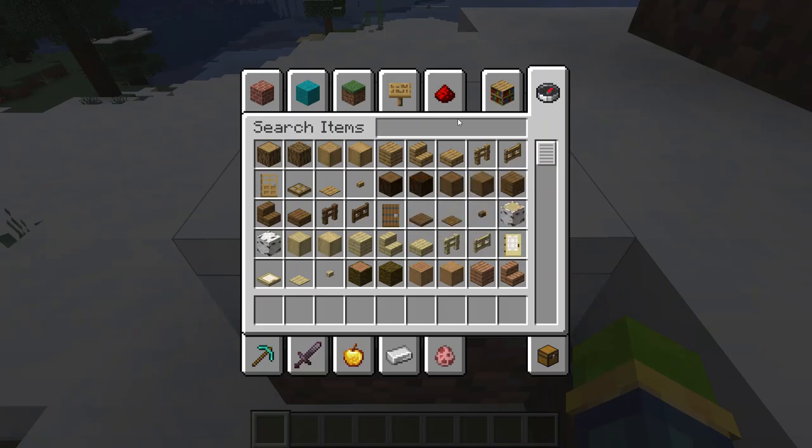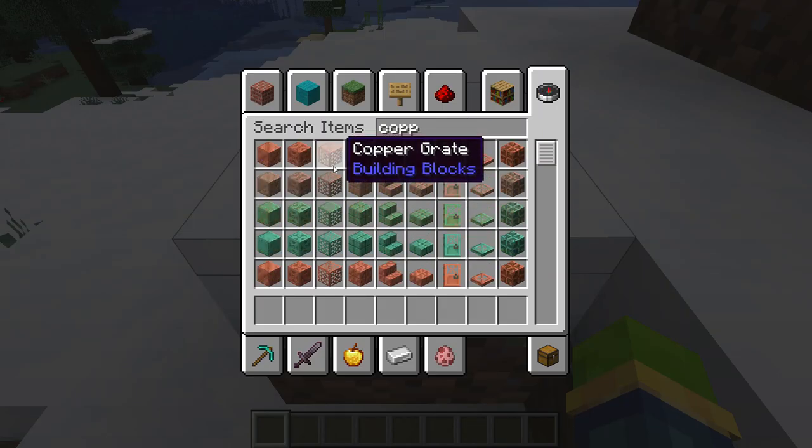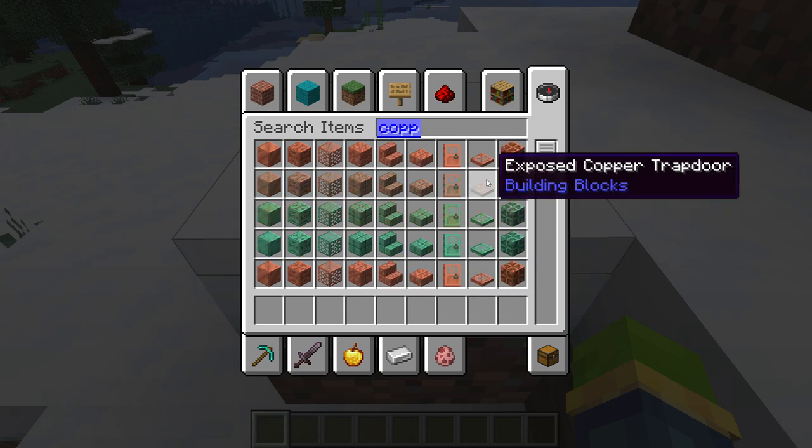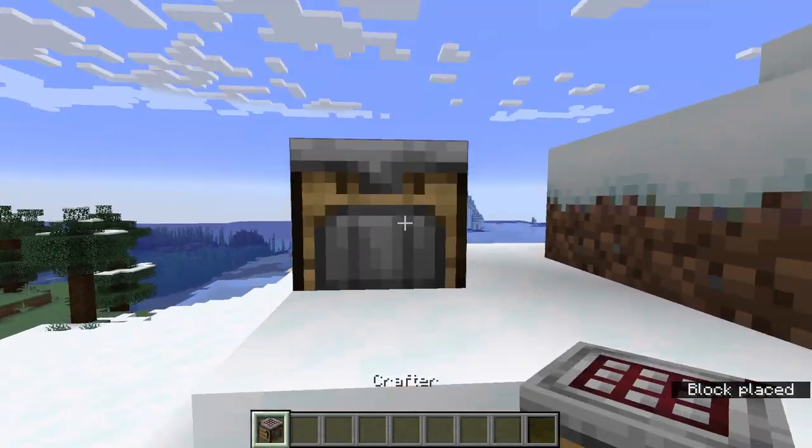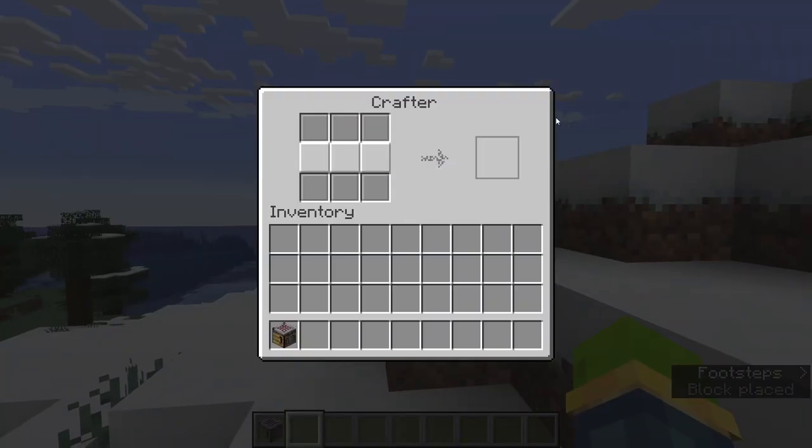Here we go. If we go in the creative menu, search up copper — got all the new copper grates, all the new copper doors. And then search up crafter and you've got the crafter to use.